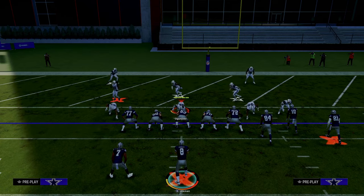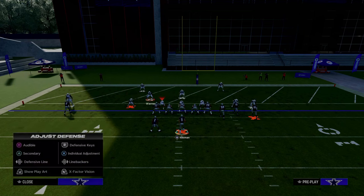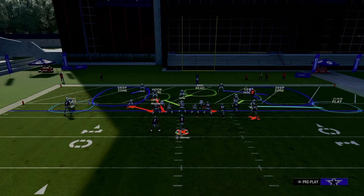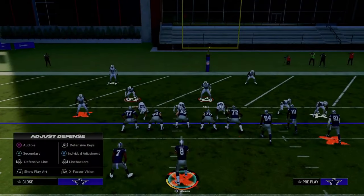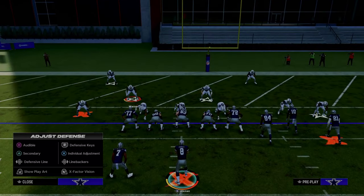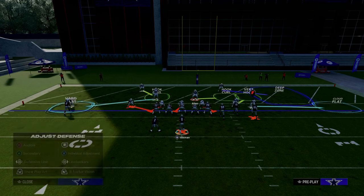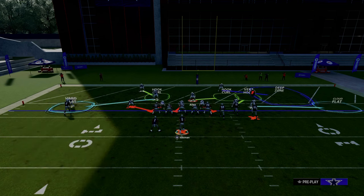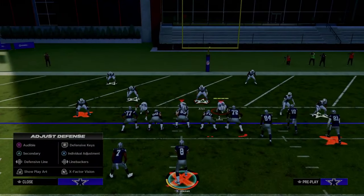What most people like to do is they will tend to maybe send some pressure — a little five-man pressure — and then create some coverages. A lot of people like to put this guy in a hook curl so they can stop things like running back wheels, and they might put this guy in a hard flat. So we only send four here, but this is a hundred percent what people are going to be doing to try to stop you inside the five yard line.